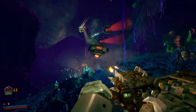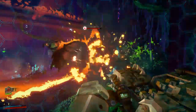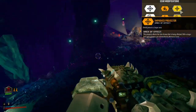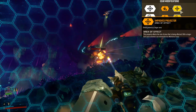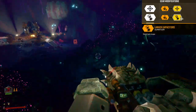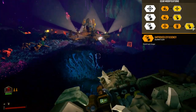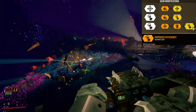Next we've got the shield generator — a defensive tool that can save you and your team when all hell breaks loose. Gear mod 1, improved projector, means the shield protects a larger area allowing your teammates to get inside. Gear mod 2, large capacitors, makes the shield last longer. Gear mod 3, improved efficiency, again making the shield last longer. Bigger shield, good duration.